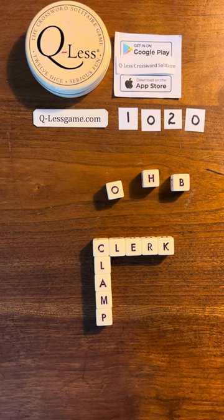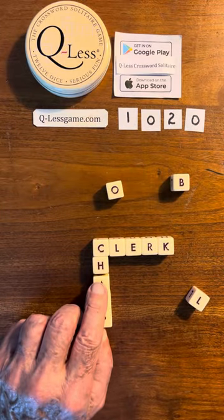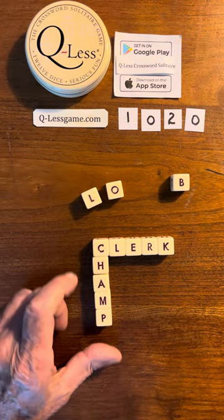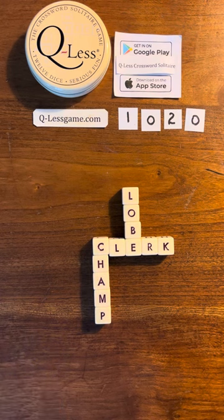I see O-M. I'd like to use all three letters, of course. How about if we make this champ instead of clamp? That L is more useful than the H. Then we can just put this right here — lobe. And we have a solution.